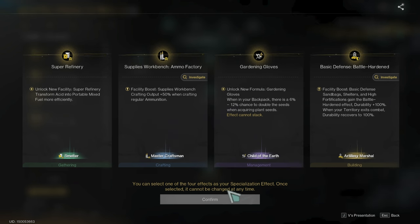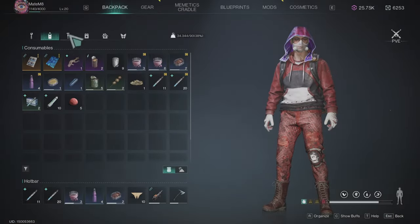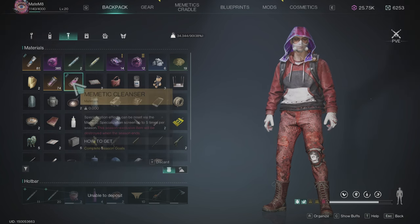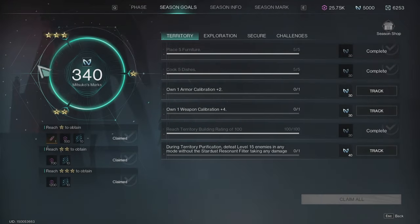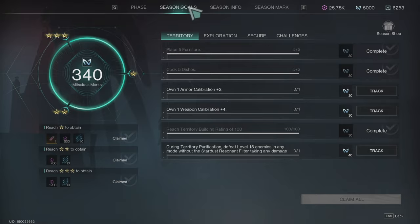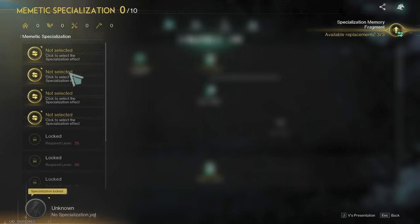You can't change it — the only two ways are: you can reset this with the memetic cleanser. We get one of these each week if you did all that is required in season goals. You need to finish with enough to get 3 stars and grab these rewards. So the memetic cleanser is here — every week you can reset one of these specializations if you don't like them.